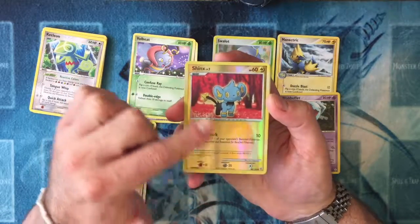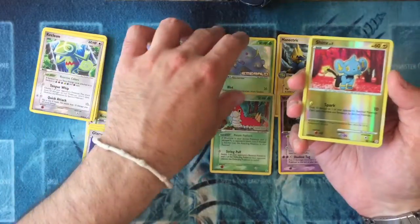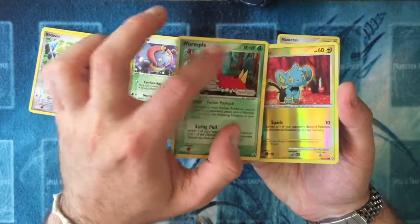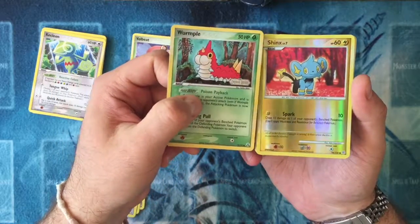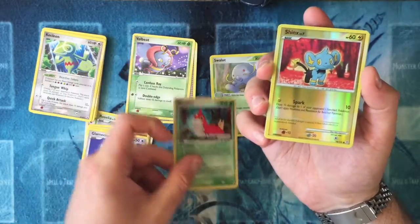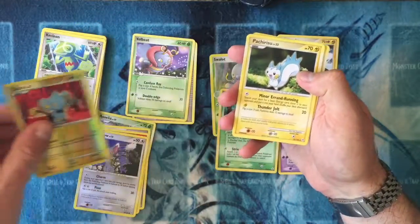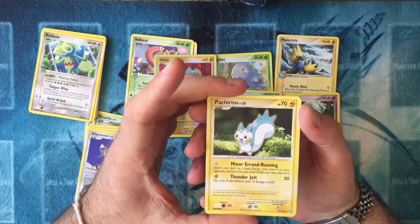That's when they started doing the Reverse Holos with the outside of the card. So if you look at the difference between the EX Reverse Holos and the Diamond and Pearl one — the EX one has the Holo inside but has the logo of the pack on the outside. From then on they just did a blank Holo on the outside of the card. And this should be the Rare — yes, it is — it's a Pachirisu. I don't know if I'm saying that right.